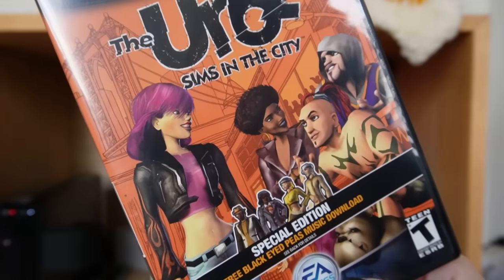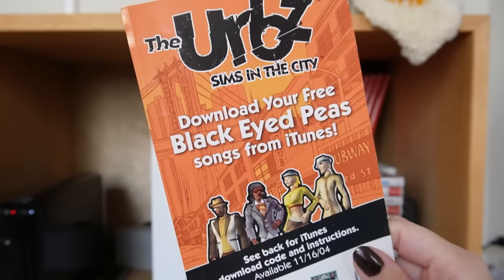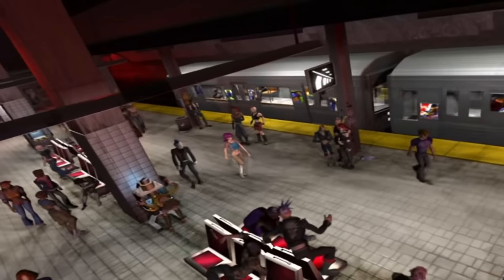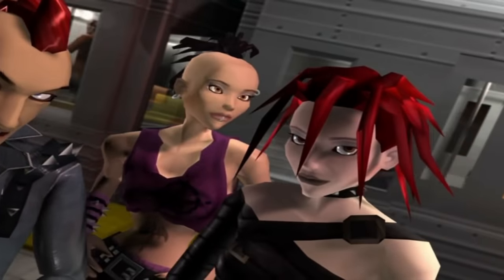Sims in the City. This is the third console release in the Sims series, released in 2004 for the GameCube, Game Boy Advance, Xbox, and PlayStation 2. This one takes a little bit of a different approach than the other Sims console games, at least for home console. The handheld version is entirely different. But on console, it takes you to Urbsville and allows you to interact with different subcultures in various districts across the map.